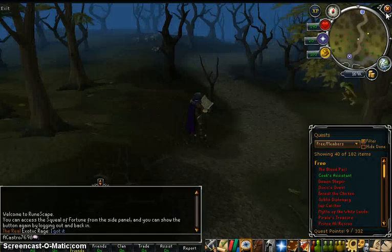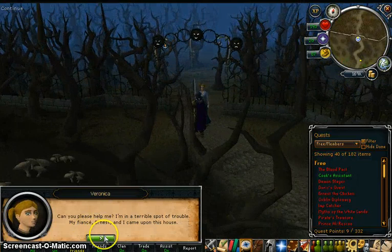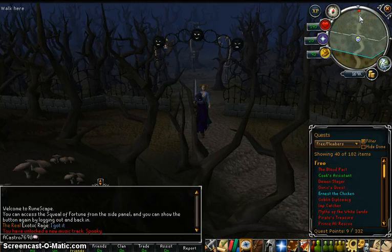You go north and you talk to Veronica. Set the quest. Then you go inside Draynor Manor.